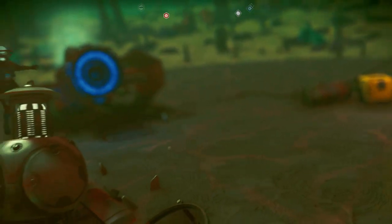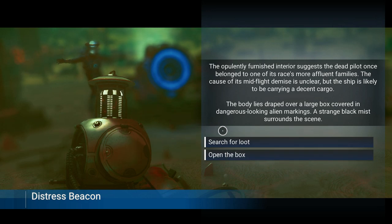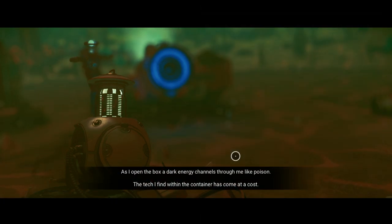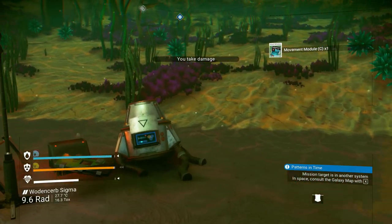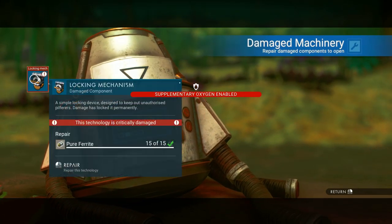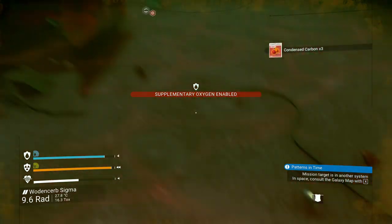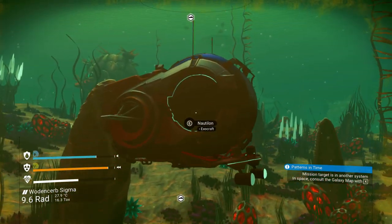Stress beacon. 'The opulently furnished interior suggests the dead pilot once belonged to one of its race's more affluent families,' even though it's a low-class ship. The cause of its mid-flight demise is unclear, but it's likely carrying decent cargo. The body lies draped over a large box covered in dangerous-looking alien markings; a strange black mist surrounds the scene. I'm thinking — open the box. As I open the box, a dark energy channels through me like poison. The tech I find within has come at a cost: Movement Module C. Nanite clusters. It's a crummy C-class fighter — nothing to be excited about whatsoever.